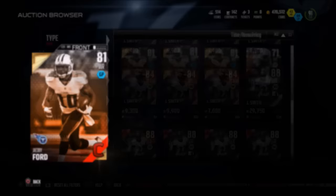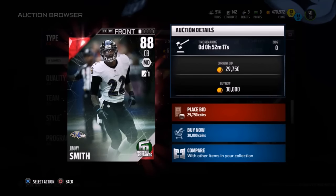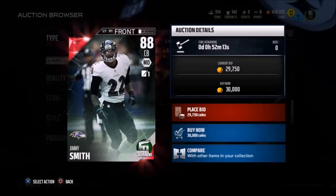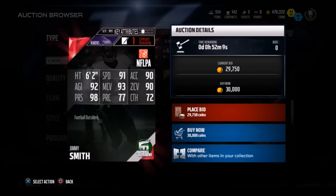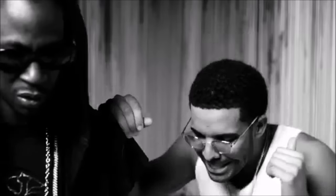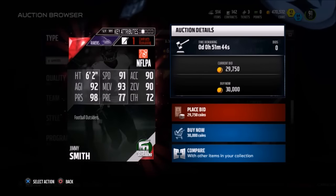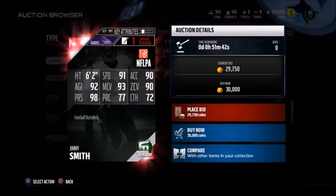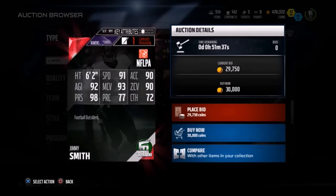Jacoby Ford — budget beast. And this next card is for those of you that need a cornerback. We're looking at Jimmy Smith, 88 overall from the Ravens, Football Outsiders Edition — 91 speed, 90 acceleration, but that doesn't matter. All that matters is that 98 press. This card is lethal. He has great coverage stats and his press is one of the best in the game. There's no reason why, if you have 30,000 coins and need a cornerback, this isn't the guy you pick up. Have him on your team and try him out — he will be a beast for you.